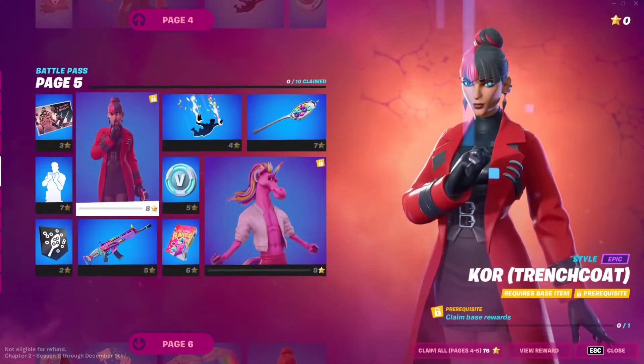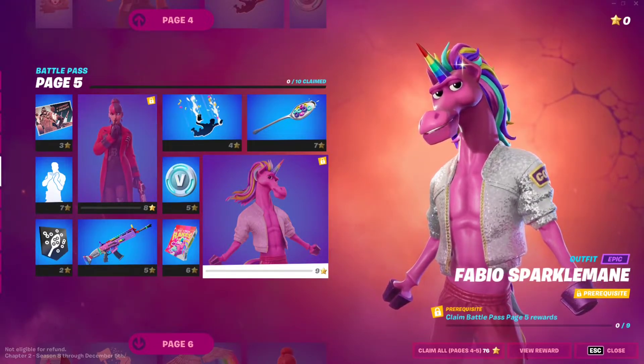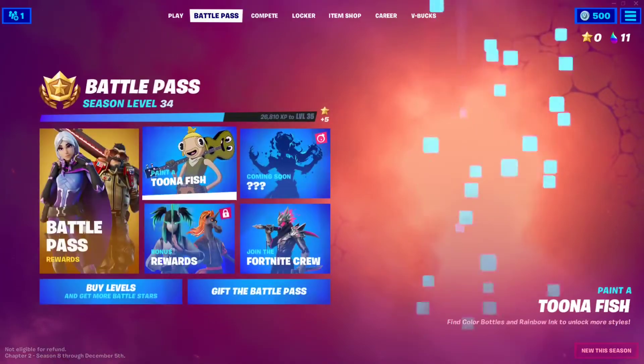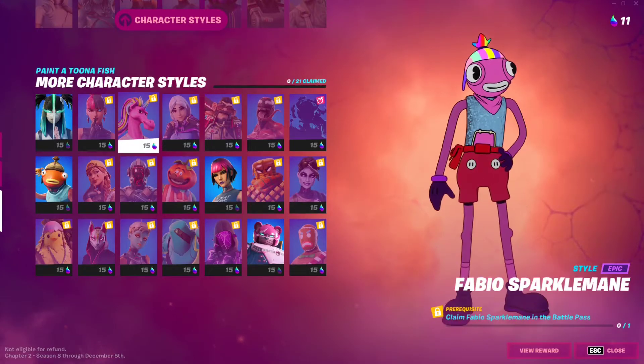Fabio should be — yeah, there it is right here. So the base skin, which is this one right here, is Fabio Sparkle main on page five. Once you unlock Fabio, you'll automatically unlock the Fabio Sparkle main style for Tuna Fish, which is absolutely awesome.